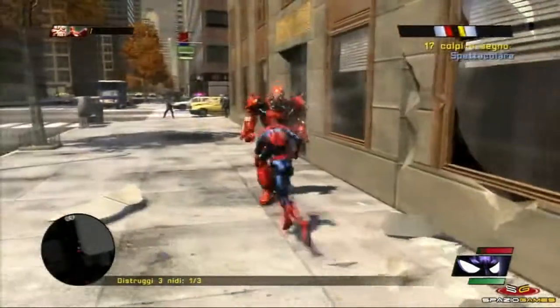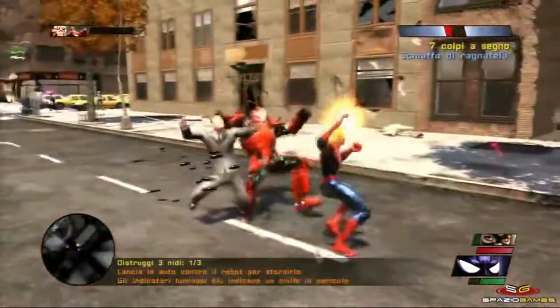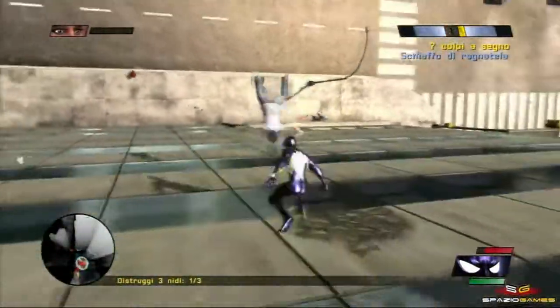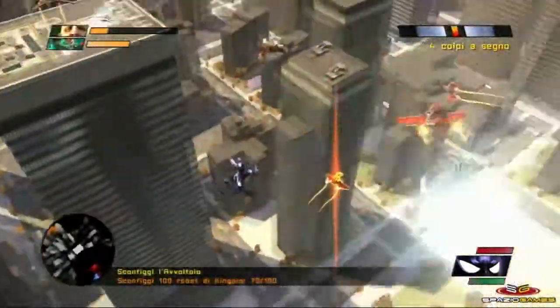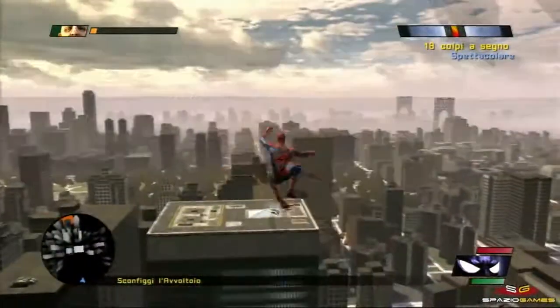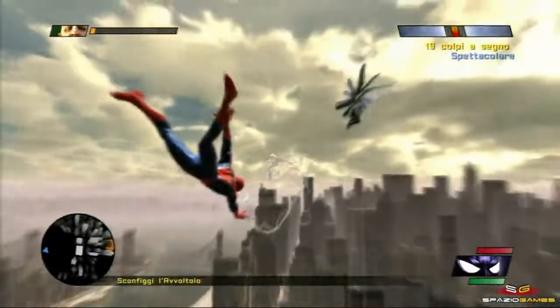Nota di merito va al sistema di combattimento, che permette di sfidare ogni minaccia alla città su tre differenti piani. Si va dal classico combattimento a terra con calci e pugni, a quello verticale dove resteremo attaccati a palazzi quasi senza rendercene conto, sino agli spettacolari scontri aerei, che raggiungono il massimo dell'enfasi nella sfida con il Vulture. Grazie all'immancabile ragnatela e un po' di abilità, riusciremo a stare in volo minuti interi, concatenando azioni acrobatiche, attacchi spettacolari e trasformazioni aeree.